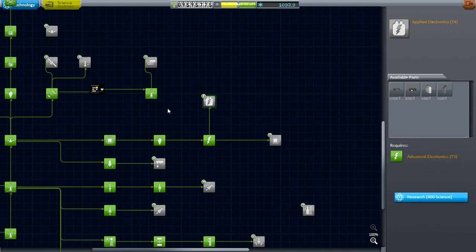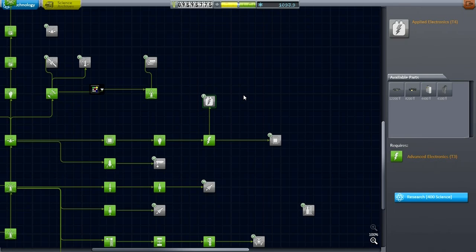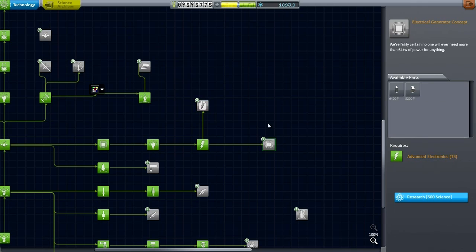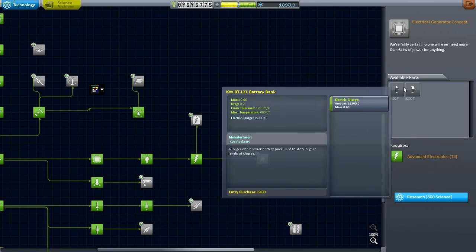Another thing we needed was better communication satellites around Mars, because we really don't have a very good communication system around Mars — we're constantly out of communication. That is another problem. And even for that, the big obstacle is solar panels. We need the solar panels in order to have reliable communication satellites around Mars.